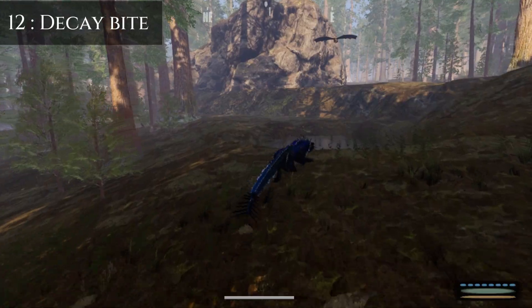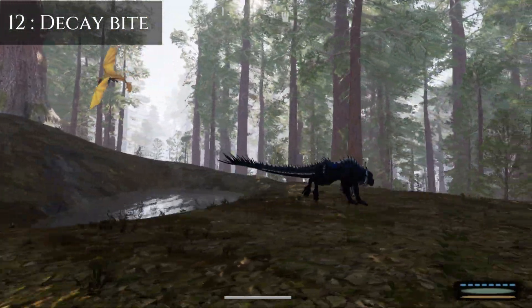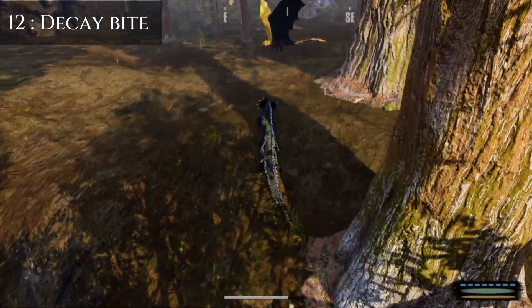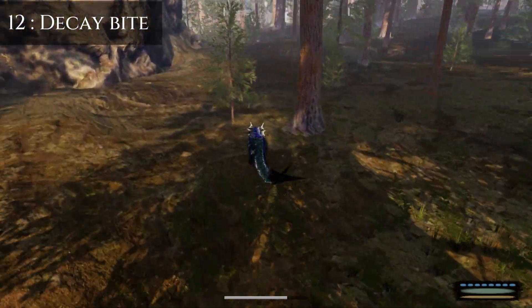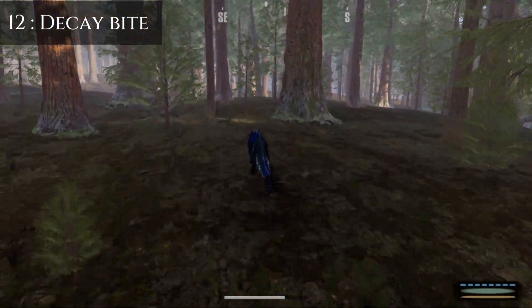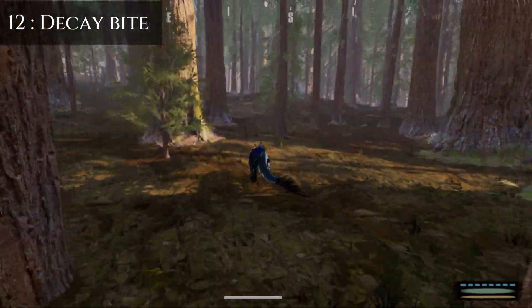For the Acid Drake, the decay inflicted by your bites or spit drains stamina from dragons. While other Acid Drakes are immune to it, it can keep a Shadow Scale or Flamestalker on the ground, making it easier to kill or giving you a chance to escape. Keep in mind that if you are near water, the decay can easily be removed.